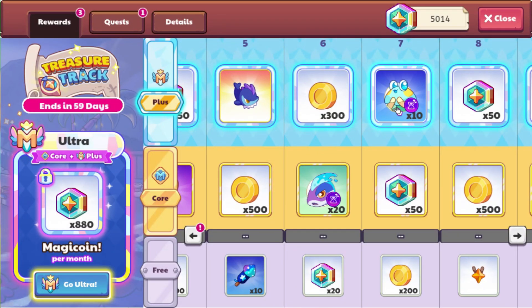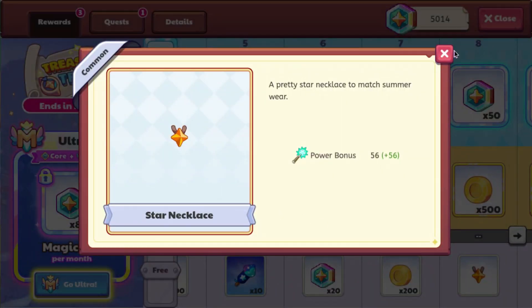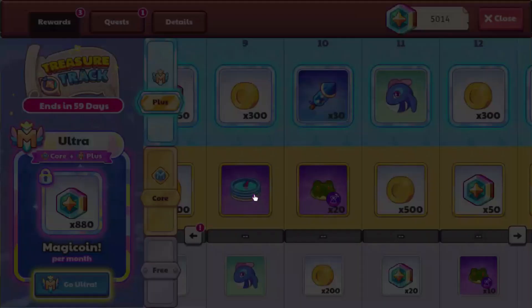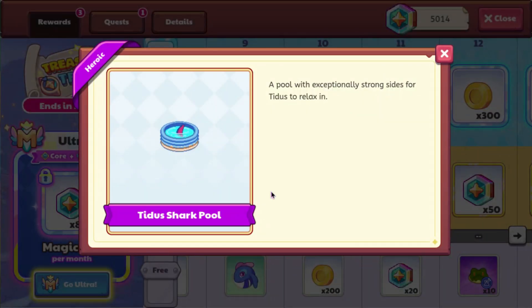You also get some jealous morphs, which are new. There is the star necklace with a power bonus of 56 — a pretty star necklace to match summer wear. We also got a lot of magic coin. We got the Titus shark pool, and it says a pool with exceptionally strong tides for Titus relaxing. It used to say like toy zone reward or something like that.